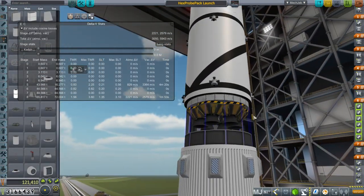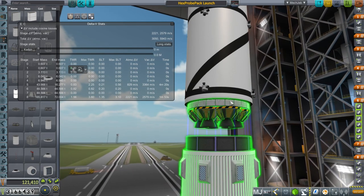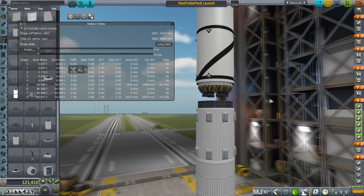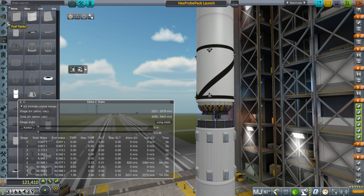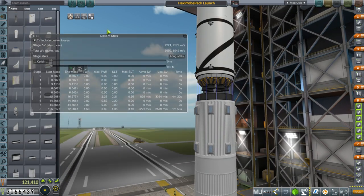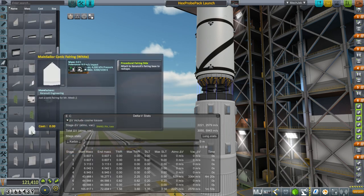As a test, I'm replacing those part overhaul LV909s with the stock ones, which have less thrust, so we see a lower thrust-to-weight ratio even with six. I'm going to say that this is a real launch — if we lose this one it'll just have to be lost. We'll hold on the launch pad until we see whether things are stable or not. I think that's fair because I have determined a cause.